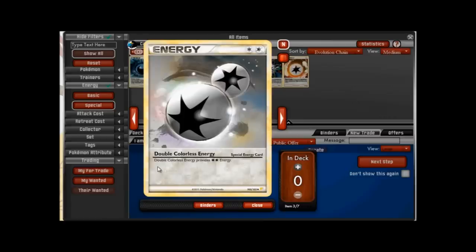Next we have Double Colorless energy. This is a really simple card — it just provides two colorless energy, meaning you can't use it for a specific type, but it lets you attach two energy at once, which is huge. This is by far the most common special energy you'll see; it's run in nearly every deck because a lot of Pokemon have attacks that need one or two of a specific energy type and then two Double Colorless, so it's really helpful.